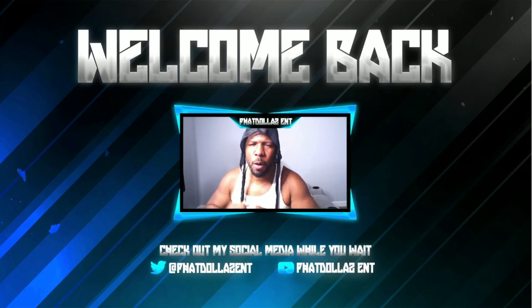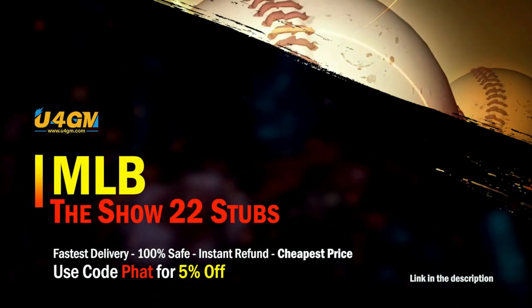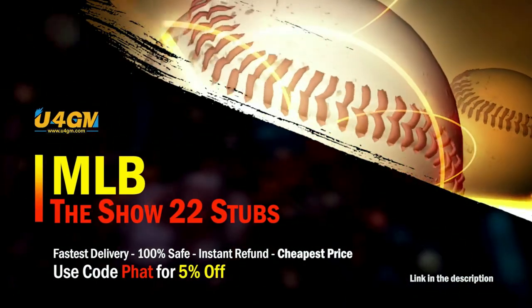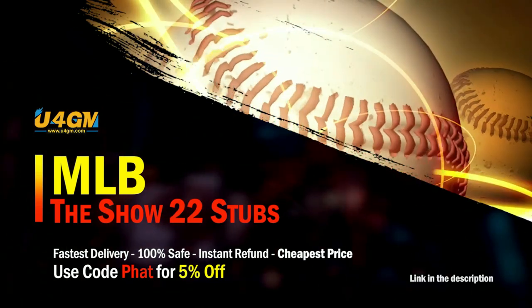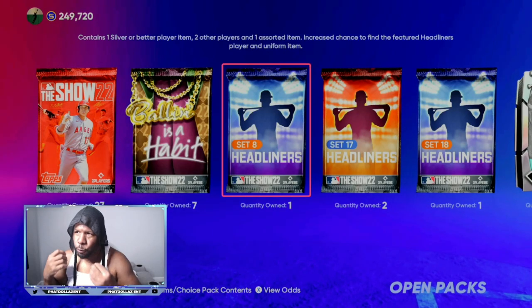What's going on everybody, welcome back to the channel. In today's video we're going to be going over how you can make unlimited stubs, and also if you're having trouble in mini seasons, how to fix it. If you want to complete every collection super fast, head over to my sponsor and use code 'fat' for five percent off your order — super fast and reliable.